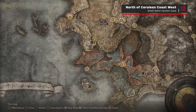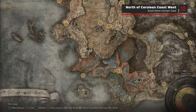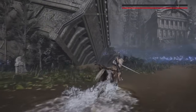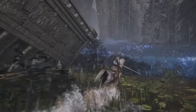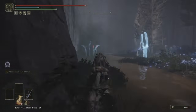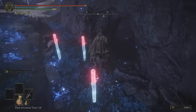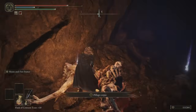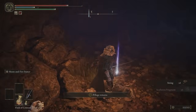The other fragment in the Cerulean Coast can be found near the Cerulean Coast West Site of Grace. From there, take the north path just past the giant piece of ruin nearby. Take a left turn at the Demihuman Swordsman, and just on the right near some exploding ghost worm enemies you'll see a small cave entrance. Inside is a Demihuman Chief guarding the 12th Scardew Tree Fragment.